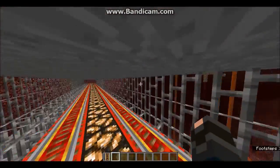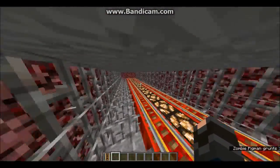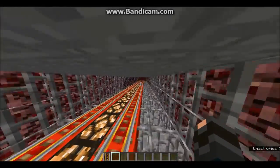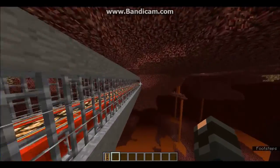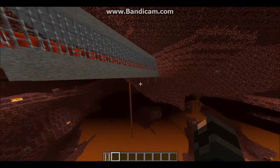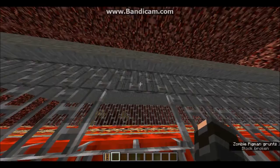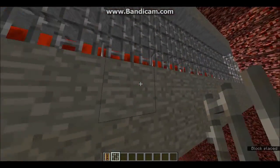Hello everyone! I believe I have come up with a new way to create a rail tunnel that works safely in the Nether. Ghasts cannot get you while you are in there, but even if they were to somehow fire in your direction the iron bars would save you, and the stone would protect you from the top or the bottom.